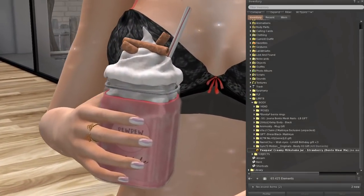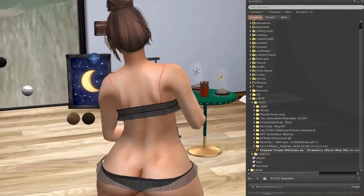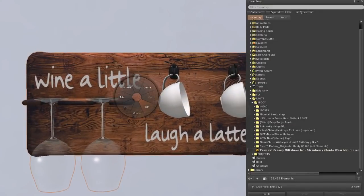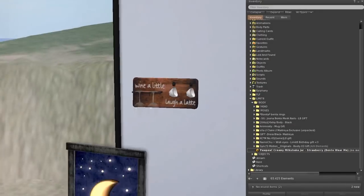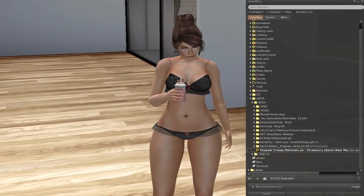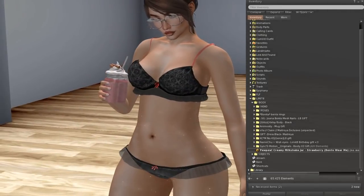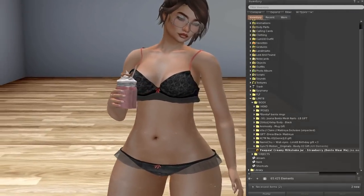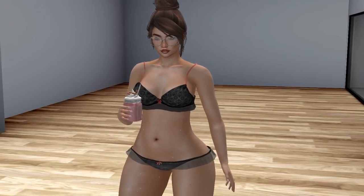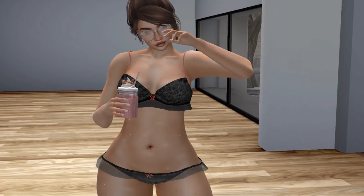This is one of my favorite gifts, so be sure to pick up the Pew Pew milkshake. The mug from Aminosity was also a favorite. Okay guys, take care — that was 'get stuff for free!' Go pick up your free gifts, we love free stuff! See you next time, love you all, bye bye!